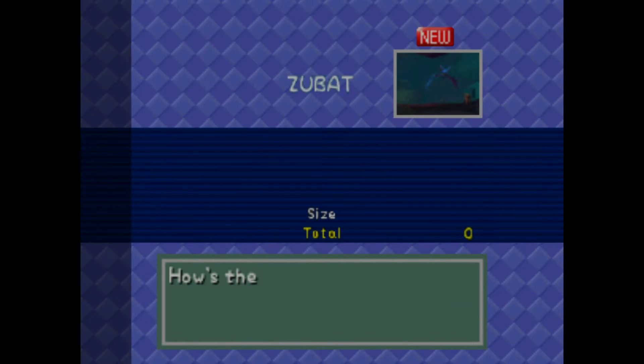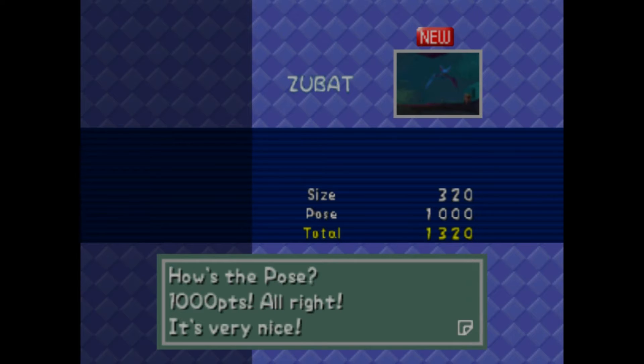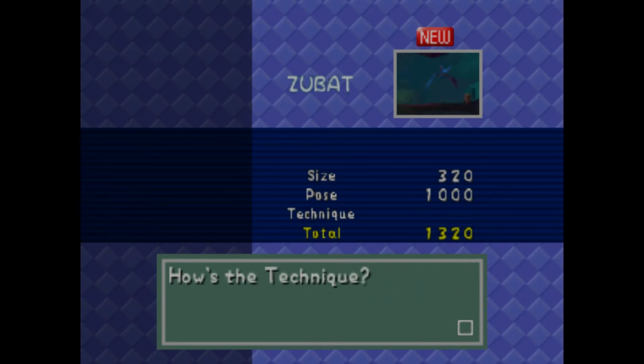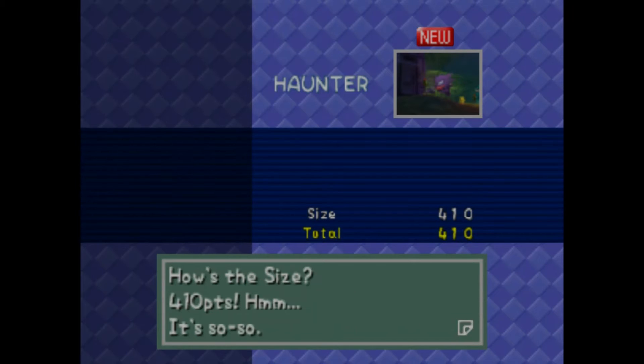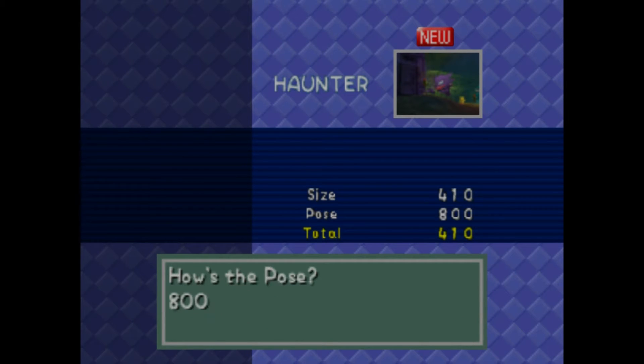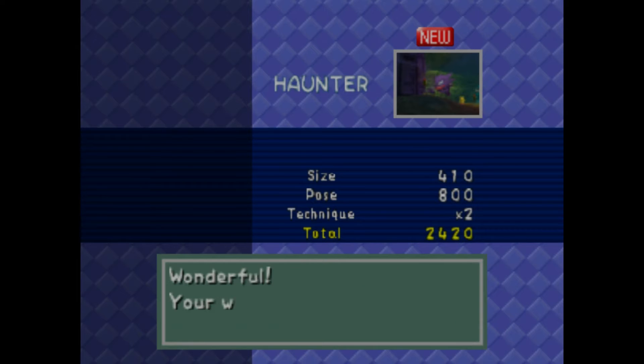Zoom out — did we center it? 320 for the size, 1,000 points for the pose — he likes that flag pose. He isn't in the middle, so if he was in the middle we would have been able to double our points. Haunter has 410 size — that's probably a decent size. Pose is 800 points, very nice. The technique says it is right in the middle, so he doubles it for us — 2,420 points.